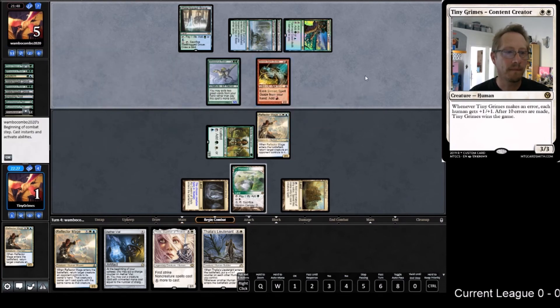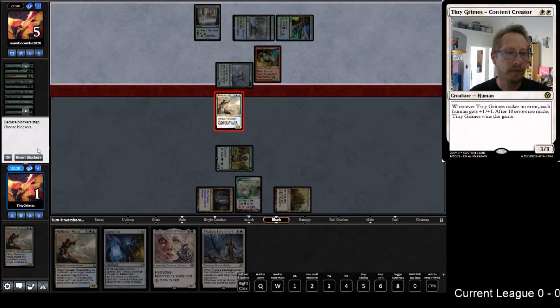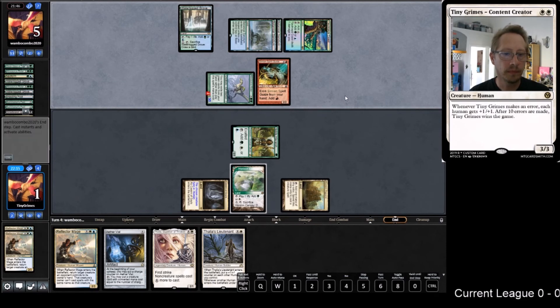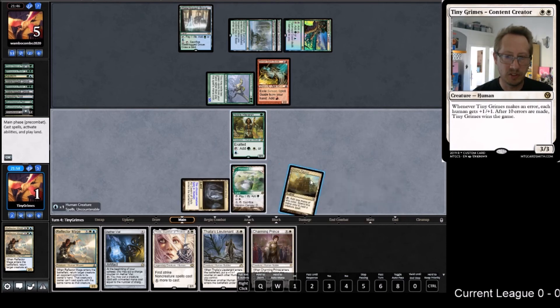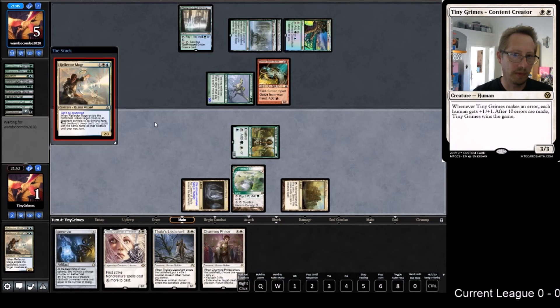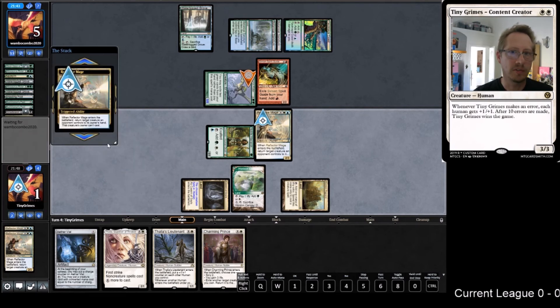That certainly works. Do we want Charming Prince? I don't think he does anything at the moment, but what he could do is get us another Reflector Mage. He does gain us some health. But I think Reflector Mage is the way to go in this spot, and then we'll have a decision - do we throw down the Prince for the health or get another Reflector Mage trigger? My guess is we'll need another Reflector Mage trigger. This dude is basically saving us.